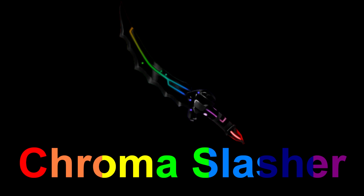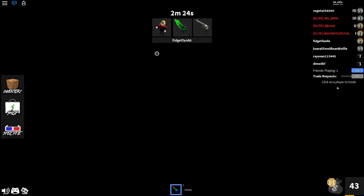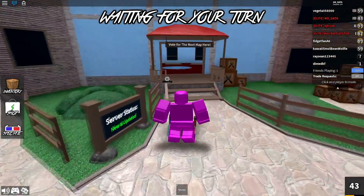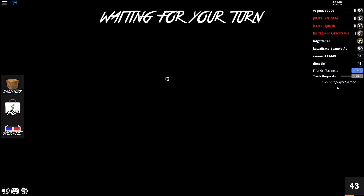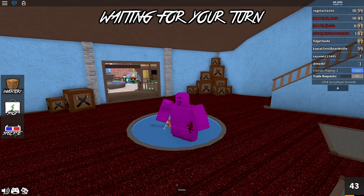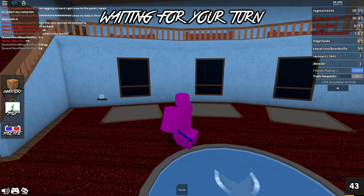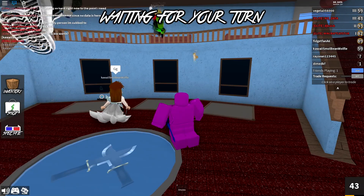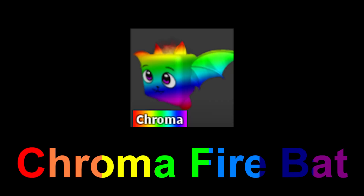Chroma slasher — currently the rarest knife in the game and the best knife overall. It looks super sick, and the chroma version looks sick too, but the color change just isn't as significant to really enhance the slasher. The color changes aren't as noticeable compared to something like chroma heat or chroma luger. Chroma saw is also a great godly — saw is one of my favorite godlies — but much like the chroma slasher, the color change doesn't really make a huge noticeable difference.